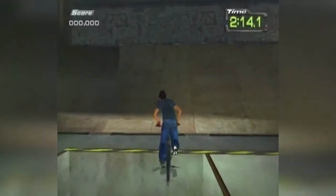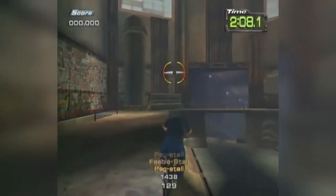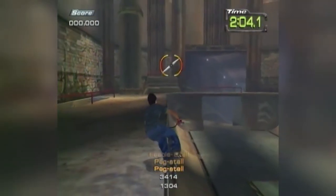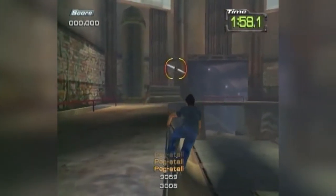What you want to do is go through the game and find an area that has a lip so that you can do a peg stall on it. You want to do a peg stall, jump, and then keep holding the triangle button to do it over and over again. What it does is make one huge combo move that scores a lot of points so you can beat them all in one try.